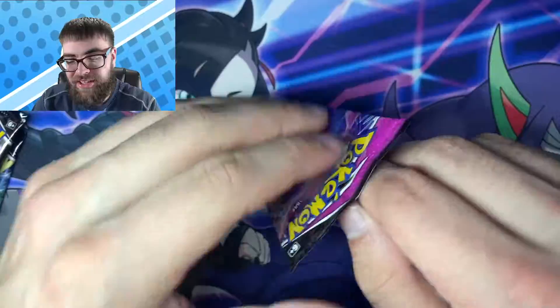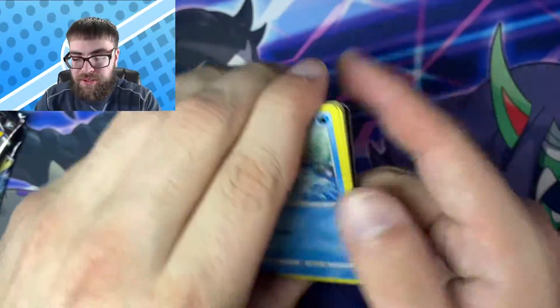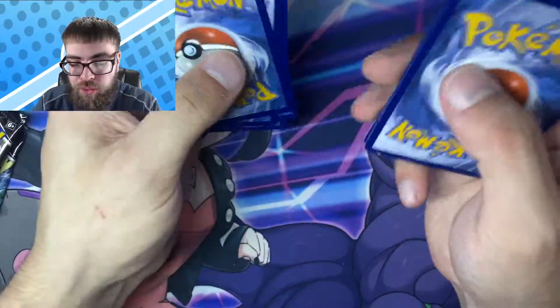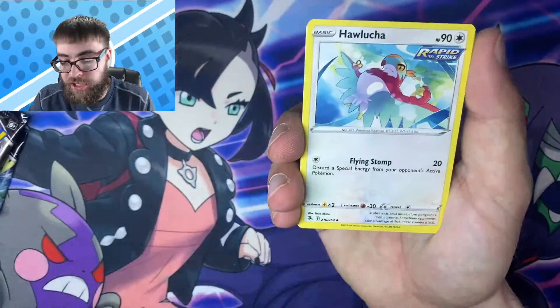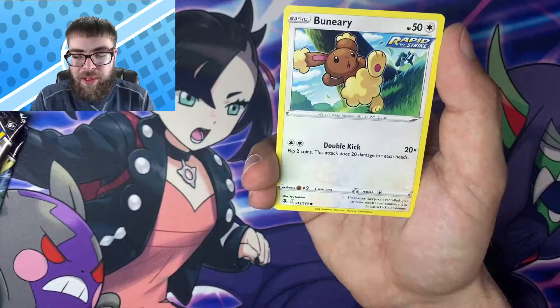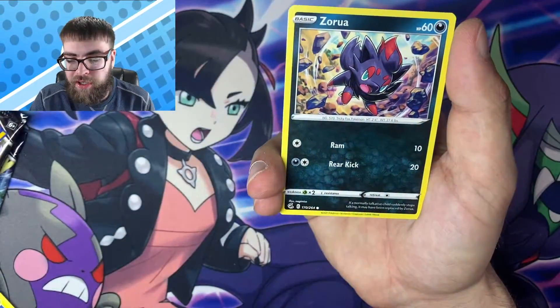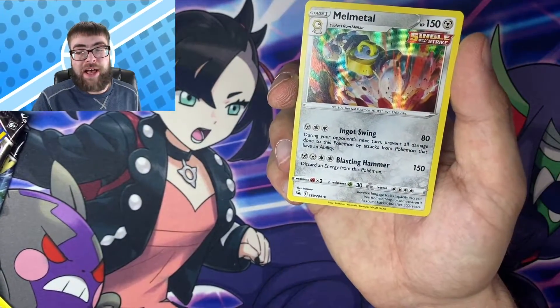Man this video is all about the Mew. Everyone says Fusion Strike pull rates suck, but they're not looking too bad if you watch my channel because we pull some bangers from this set. We got Totodile, Buneary, Clobbapus, Tainamo, Zora, a Reverse Corsula, and a holo rare Melmetal.